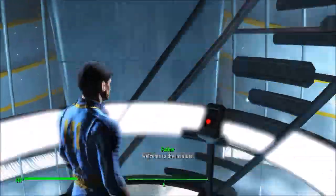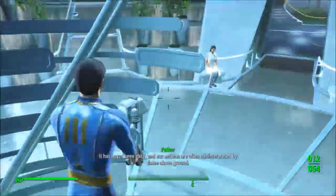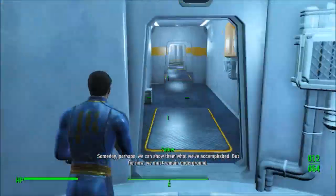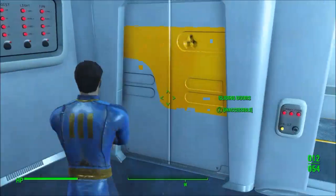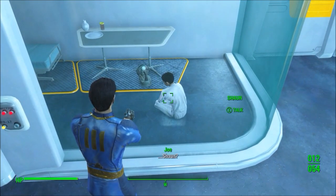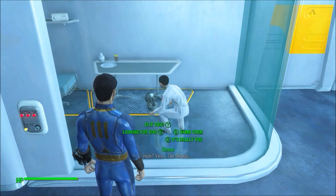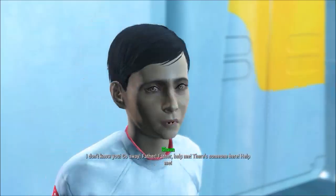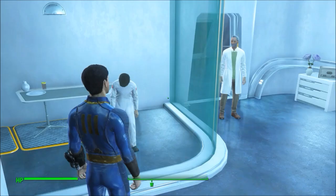I headed down into the Institute and everything was as it should be. Father gave his speech about how the Institute is actually good and to rethink what we heard about them, which is ironic because at this point my character didn't know anything. But then I made it to Sean's room and I spoke to him just as usual.